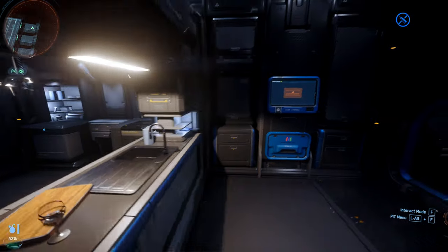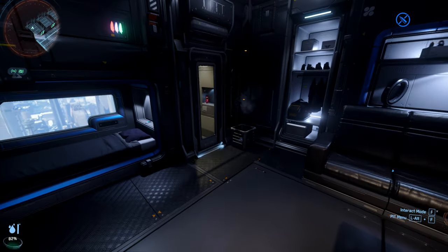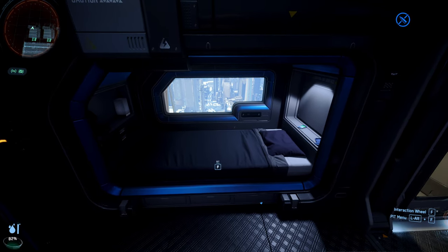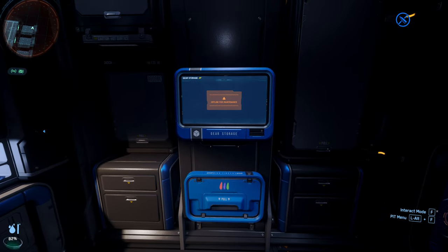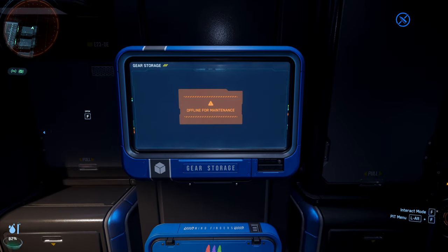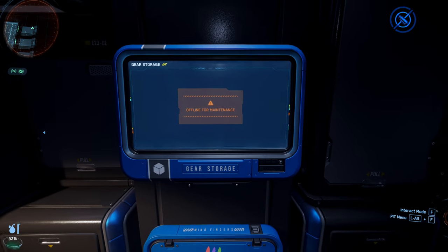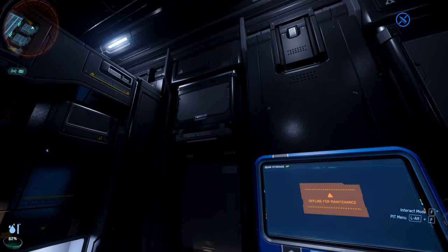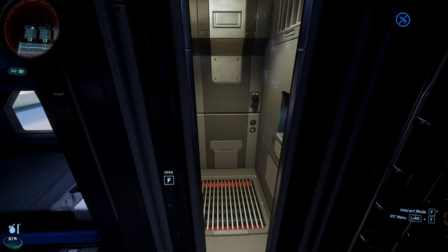It's a lot smoother now! One thing I'm really digging are these little symbols right here — press F to sit. And what do we got here? Gear storage — oh, this is gonna be the new way to access our storage. So instead of pressing inventory with I, we're gonna have to be going through here. Lots of stuff going on.